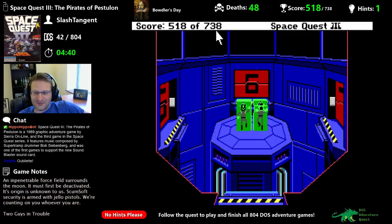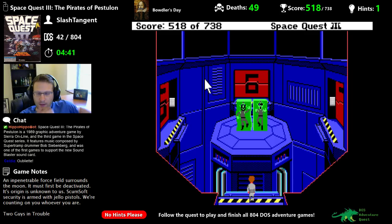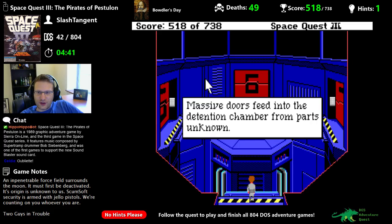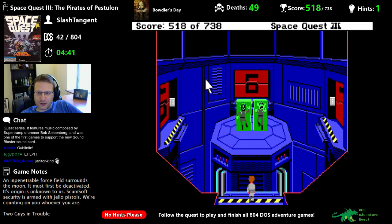Let's just walk off the bridge and die for fun — I like the slow motion on that. That's one small step for man, one giant leap for janitor-kind. Look, jello — this is not your ordinary store-bought jello. Massive doors feed into the detention chamber from parts unknown. The only visible means of access to the detention platform is by means of retractable bridges.